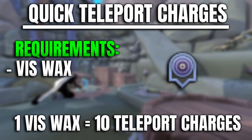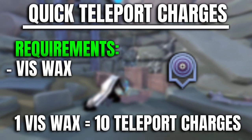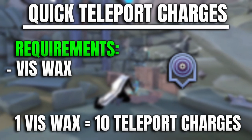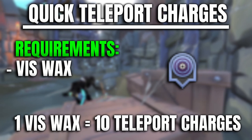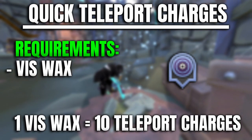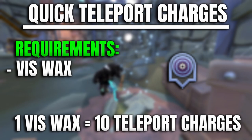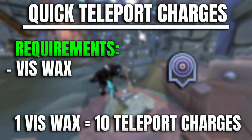Number one is a very simple one — quick teleport charges. The clue is in the name; it effectively reduces the time to teleport significantly, allowing you to relocate and move around the map super quickly. It's available for all players in RuneScape, literally requiring you to purchase or obtain Vizwax, which can be traded for quick teleport charges. You get 10 charges per one Vizwax, so it's a fairly cheap way of teleporting around the map.